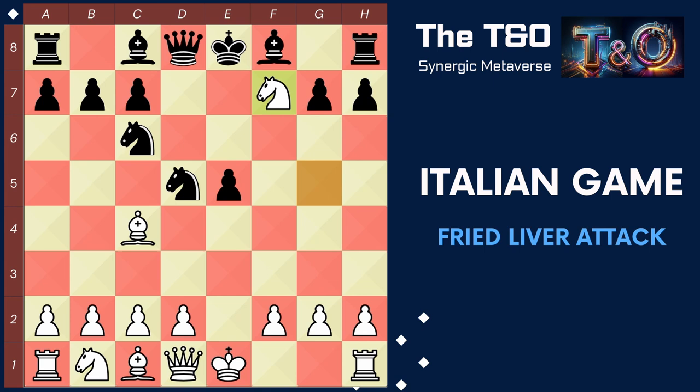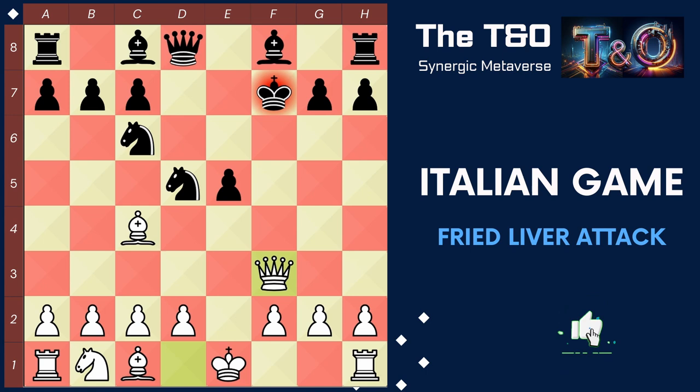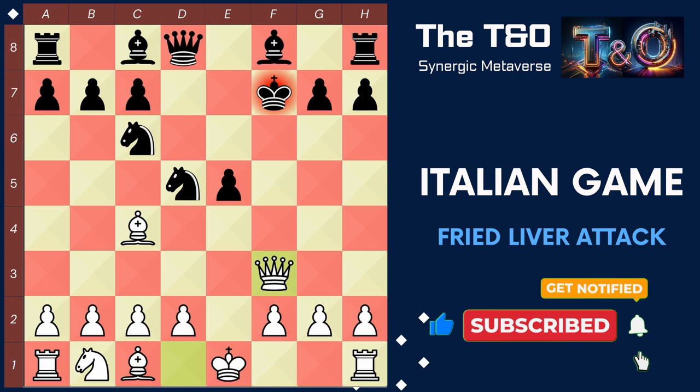This aggressive approach can put the unprepared black player under immense pressure and lead to exciting attacking opportunities for white. If black accepts the sacrifice, then we are all good to go. We play the unexpected move queen f3, check. The black king has various options to choose from, and we shall break down each in the upcoming sections of the video. If you like the content, don't forget to like the video and subscribe. Stay tuned till the end, because things are going to get nasty on the chessboard.